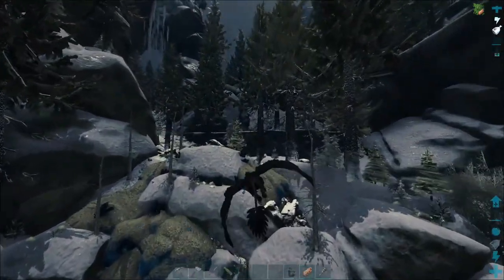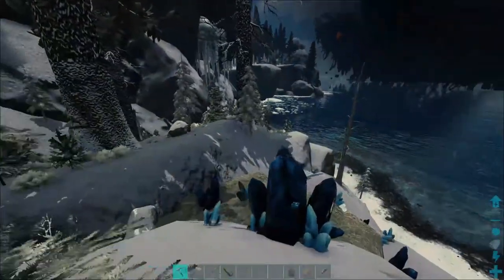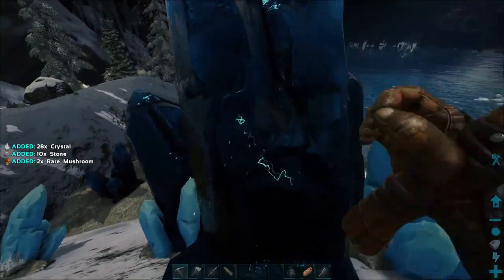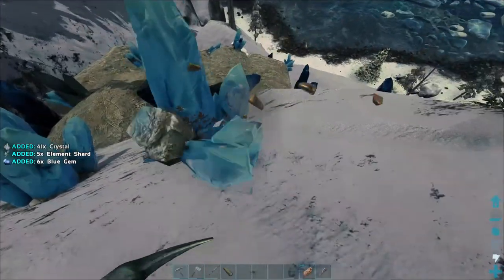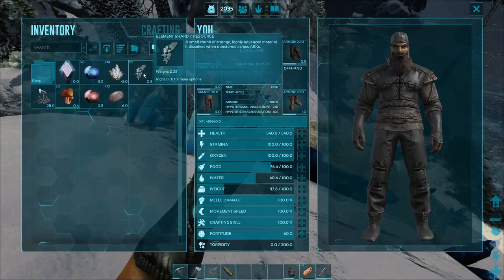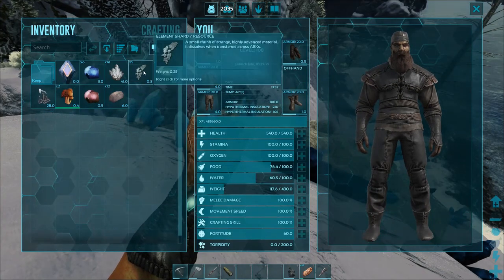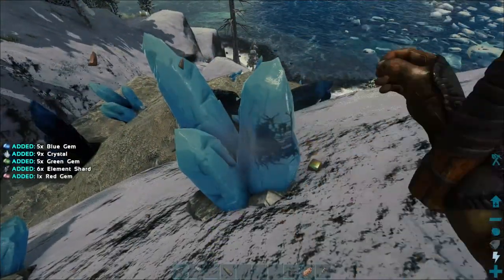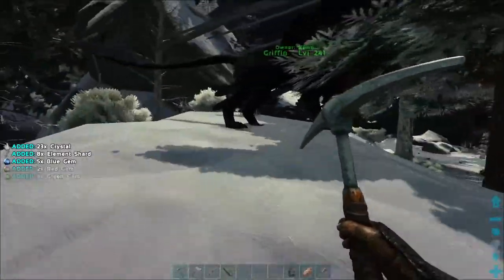I wonder if these crystals are normal ones like the other ones are. Let's do a little bit of checking. It looks like regular crystal - it's kind of weird how it's electric. Oh, we get gems out of these! Wait - element? We got blue crystals, green ones, red ones, and element shards. Dude, it's like an element farm! Is that intended? It's gotta be.